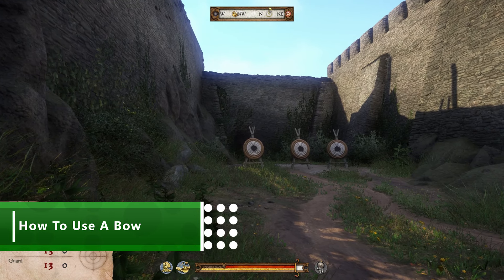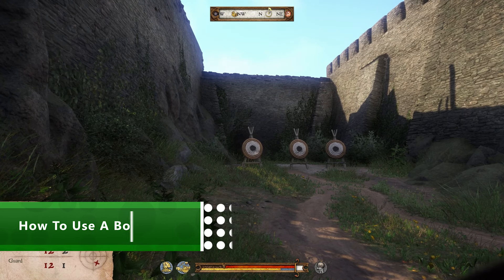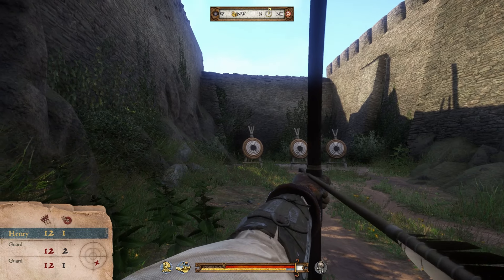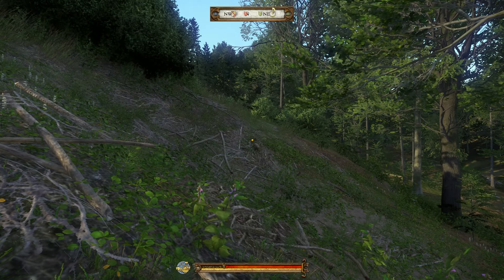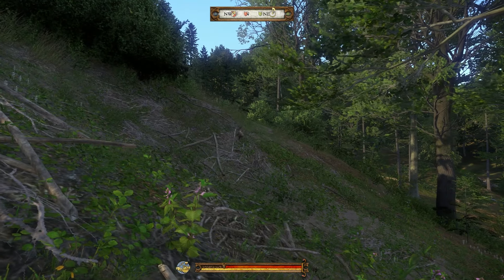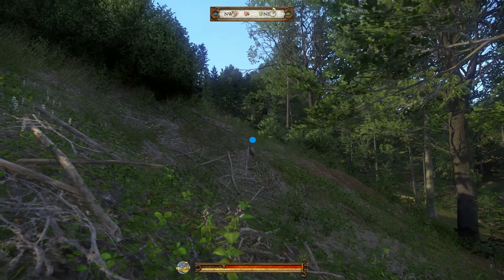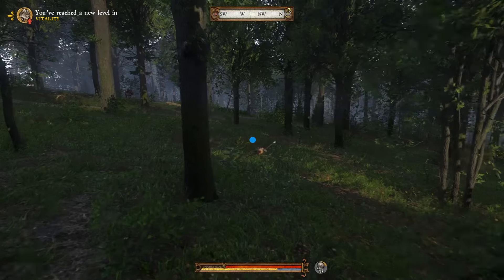Another tricky skill in Kingdom Come is archery. To begin with, it can feel like only 1 in 10 shots are actually landing. As with everything in the game, the more archery you do, the steadier your shot becomes. But there's a great way to clean up your act early on. When you draw your bow, you lose the aiming reticule on screen. Our solution? Put away your bow to reveal the reticule and stick a tiny piece of blue tack over the cursor. This way, when the bow comes back out, you've still got a guide of what you're aiming at.